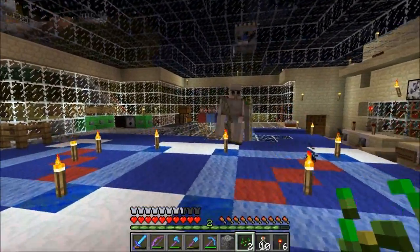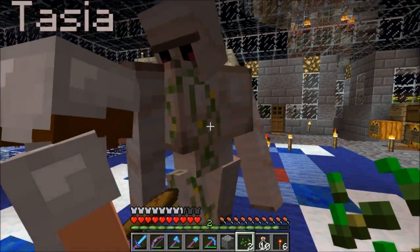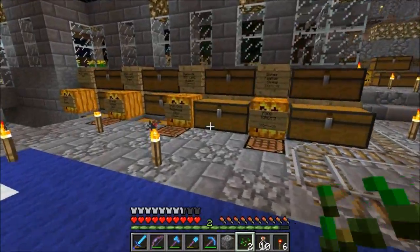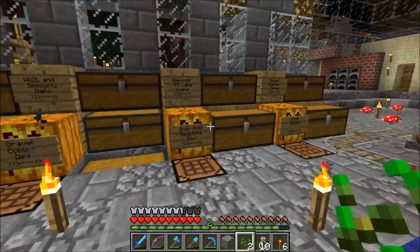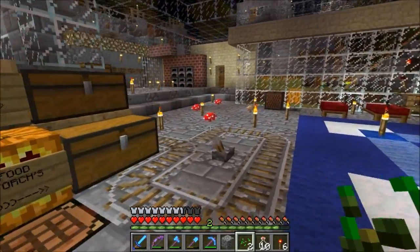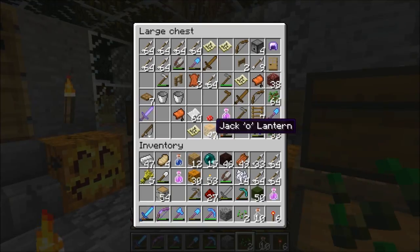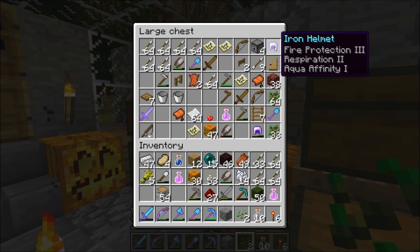The storage room — we have the iron. It's a neat and tidy storage room. There's an iron golem — could be Bob. We don't have too many chests compared to some people's storage rooms, but I don't collect overly much material at a time, so I have it separated the way I like. The ones back here have armor and weapons, basically. There's a nice iron helmet with Aqua Affinity.